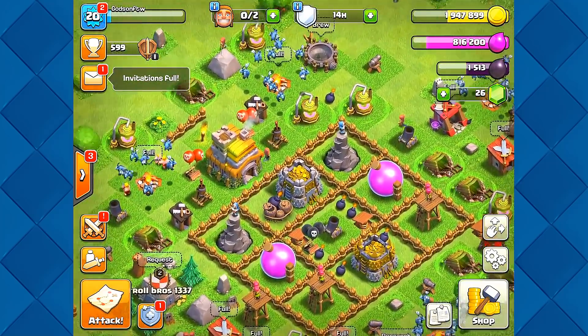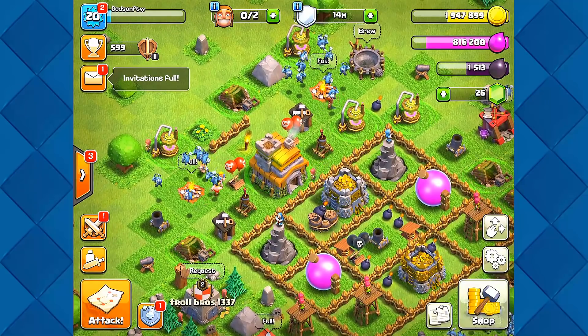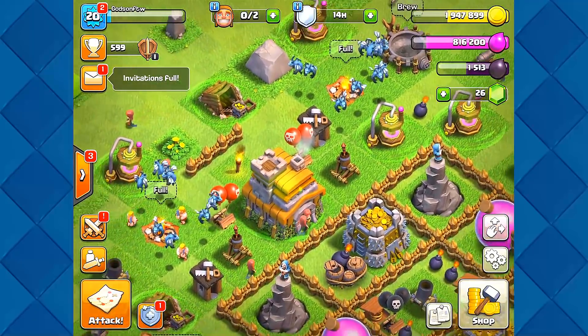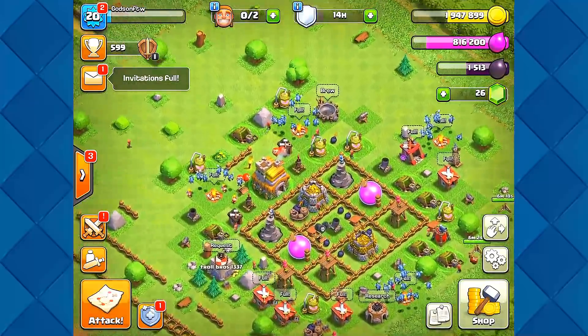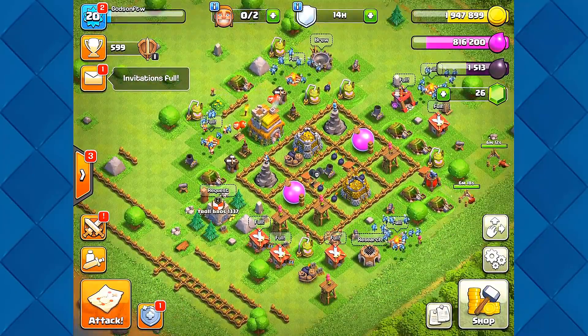What's up guys, it's GonstonDudes, welcome back to Clash of Clans. We're at Town Hall 7 and this is the series where we are pushing to the worst Town Hall 13 in Clash of Clans. We're going to get a Town Hall 13 with level one everything — level one walls, level one weapons, level one troops. We're just gonna keep it really terrible.